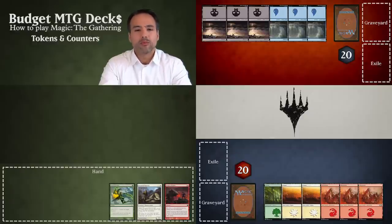Magic is quite a complicated game, so we're not going to be looking at all the rules such as non-creature tokens or things such as charge counters — just the most basic forms of tokens and counters so we can use them in our first games.